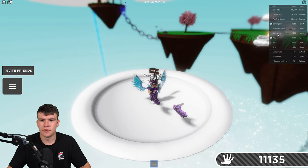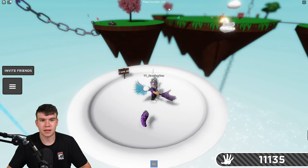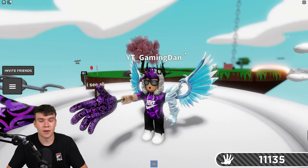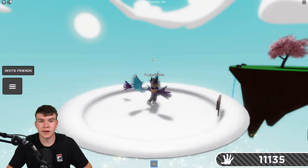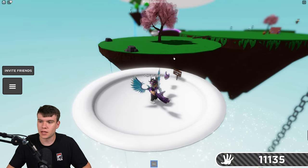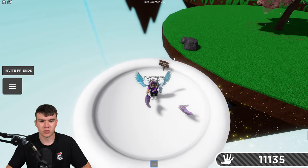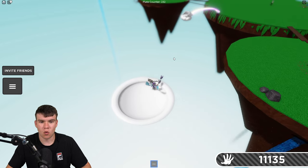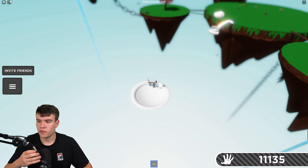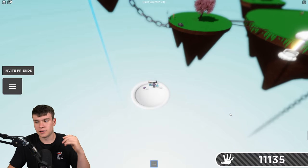I recommend equipping a glove that can slap people really, really far to defend yourself on the plate. For example, God's Hand or Overkill are good choices. Another good glove for defending yourself is the Space Glove, because you can jump over things that are going to try and slap you. The Orbit Glove is what I'm using right now — it's quite good because it stops people getting close to you and gives you a bit more range. Another one is the Woe Glove, because if you use it, it'll push people off the plate with its shockwave, which makes it a really good defensive option.